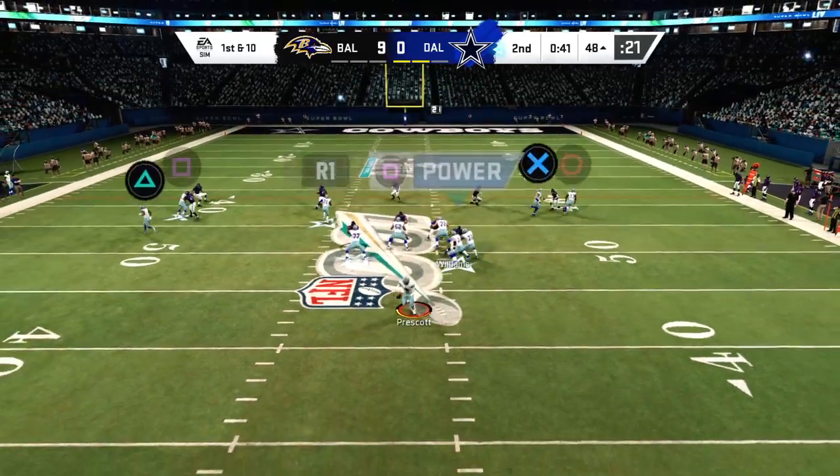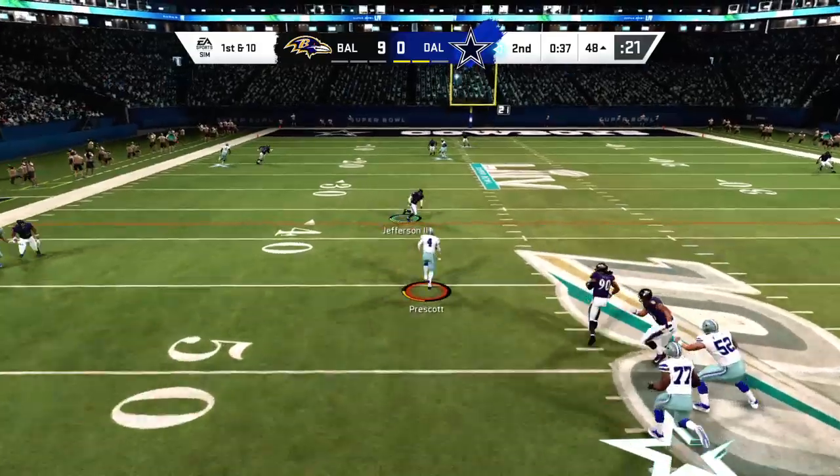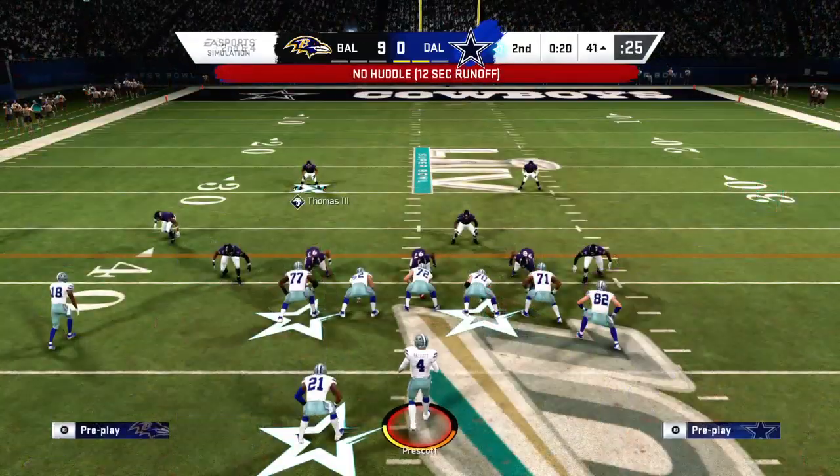This offense finding its legs now. Here's another first and ten. Dancing to his left — and an alley to run! The improv on the scramble there gets him six, and that'll be second down.